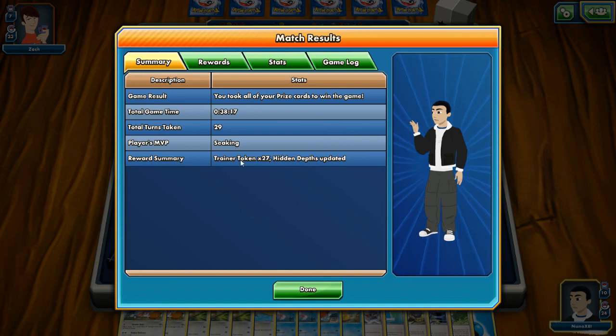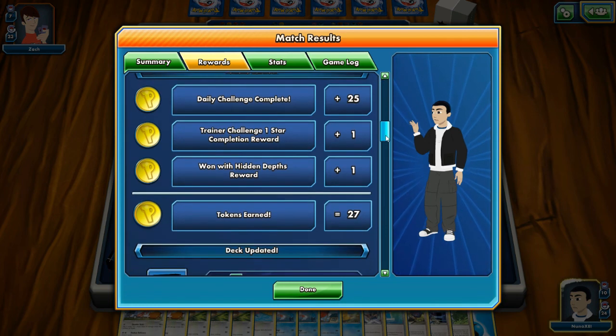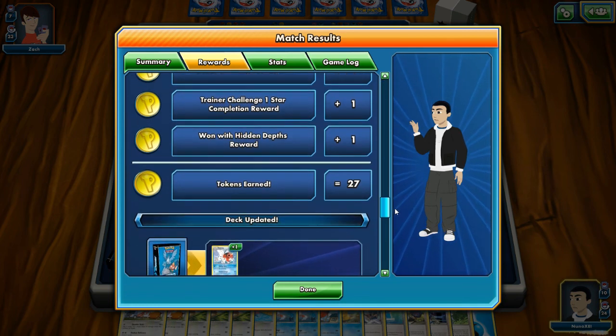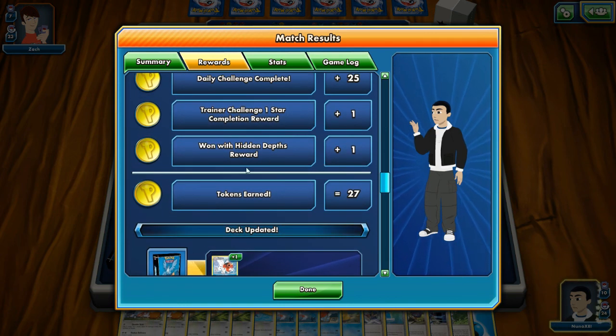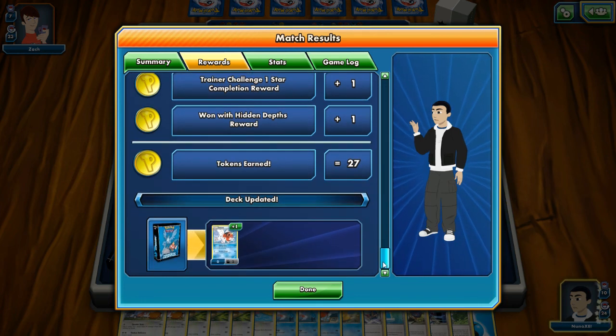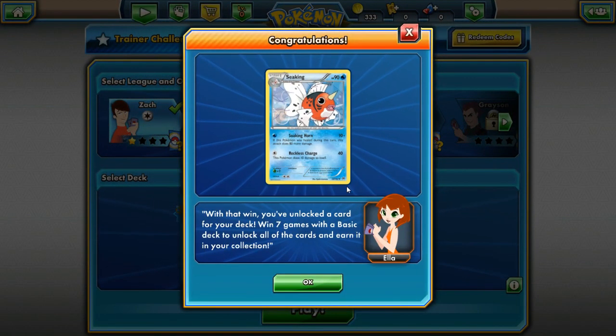Let's see the rewards: daily challenge complete, trainer challenge one-star completion reward, Hidden Depths reward. Tokens earned and deck updated — we have a Seeking. I actually enjoy that card quite a bit.